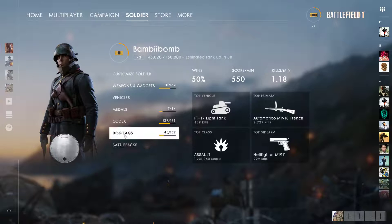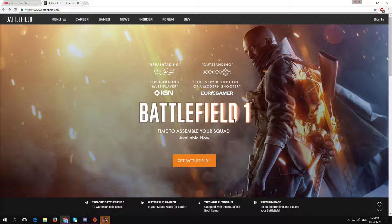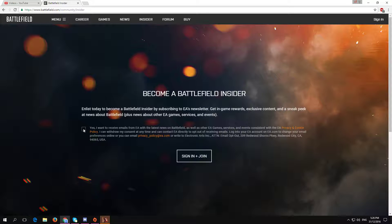All you have to do is apply for the insider program. Go to the Battlefield website, click on Insider, confirm that you want to receive emails, sign in and join.